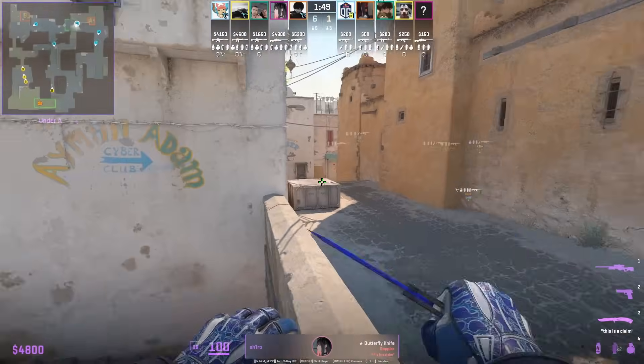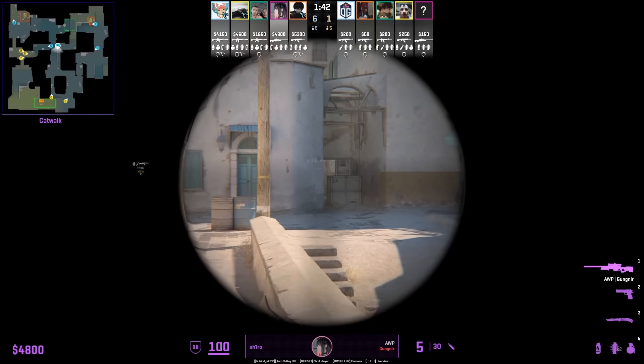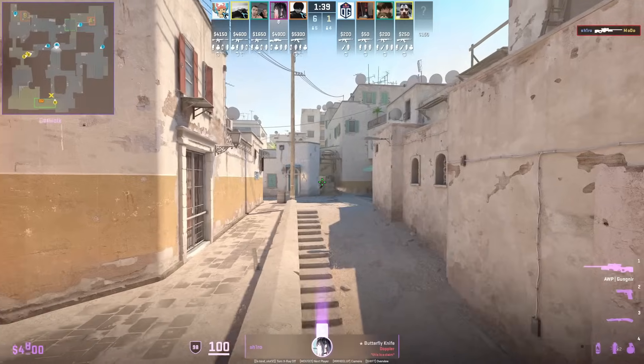This is how you pick mid like a pro. Shira self-boosts himself, then jumps on top of this catwalk ledge to peek towards Sui, getting the opening pick.